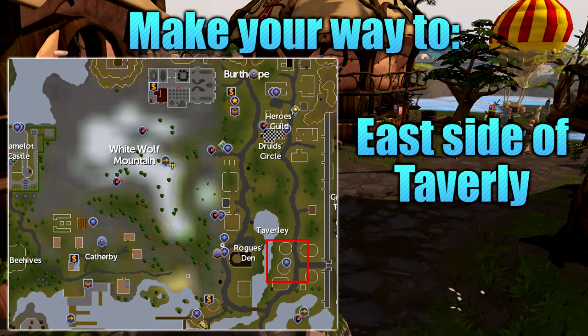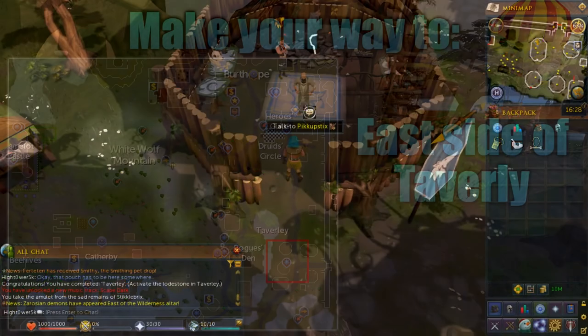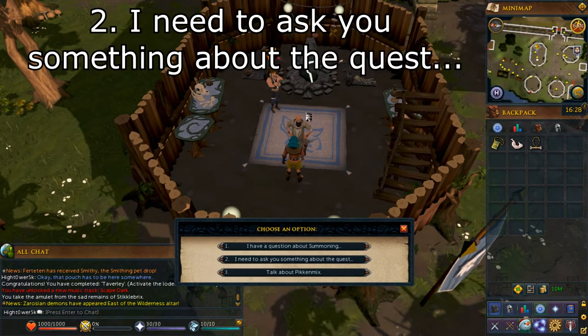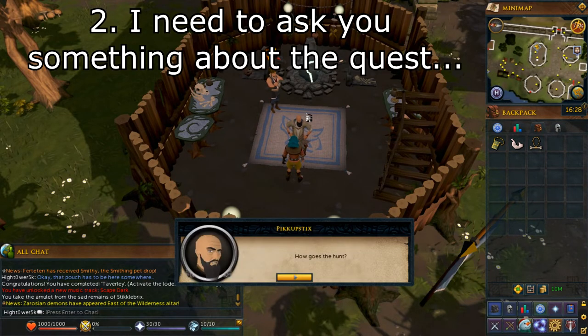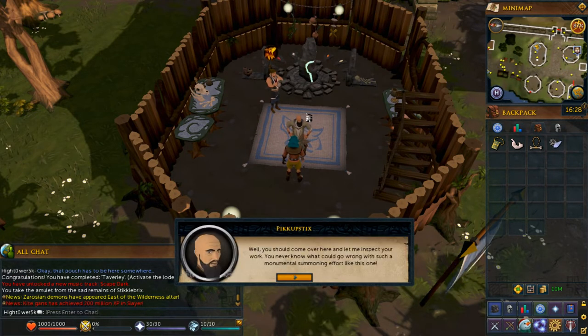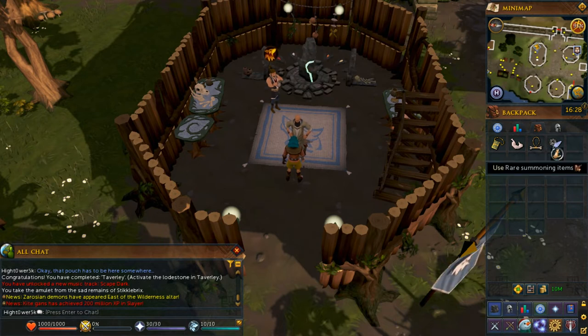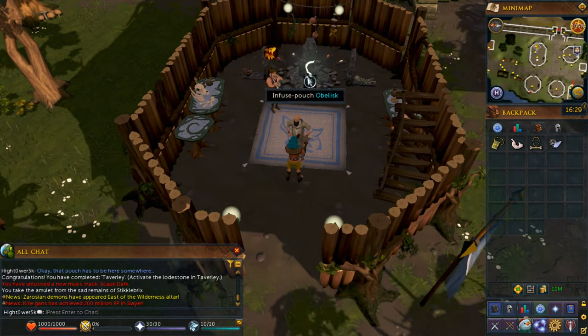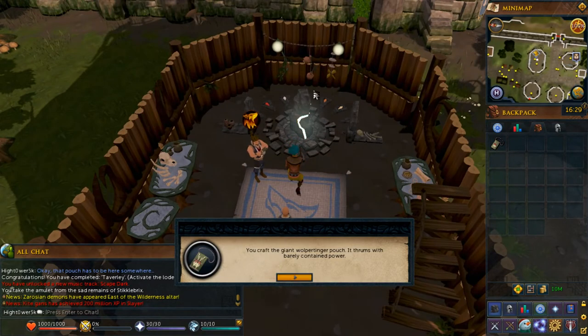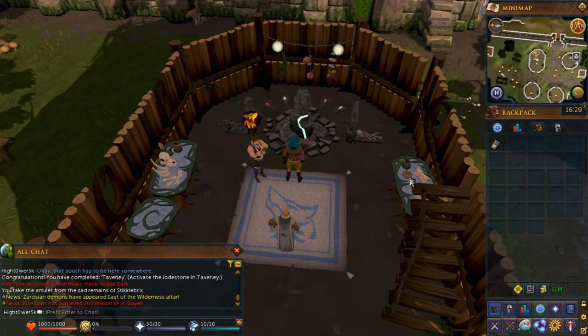From here, you want to return to Pickup Sticks at the quest start point, as shown on screen. Once you arrive back at Pickup Sticks, go ahead and speak with him. Select option number 2, 'I need to ask you something about the quest.' Continue through all the dialogue, and eventually he will give you some rare summoning items. You then want to go and infuse the pouch on the Obelisk just to the east of where you're standing in his house. You will then get a giant wallpertinger pouch in your inventory.